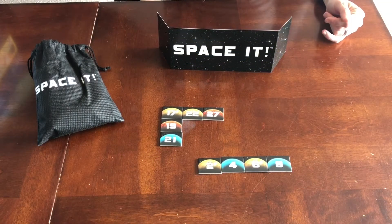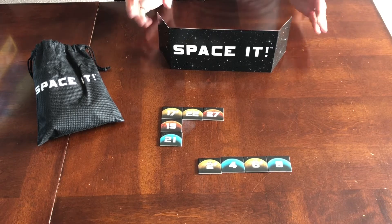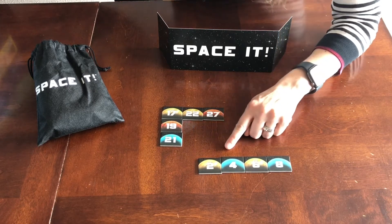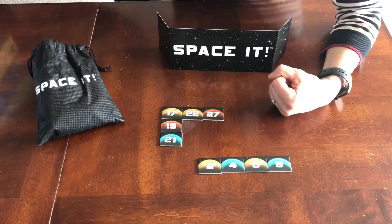In Space It we are working with number sequences. To start out the game everybody takes a look at the tiles that they have and they set out a number sequence. A number sequence is something that has the same value between each number — like two, four, six, eight all have a value of two between them.